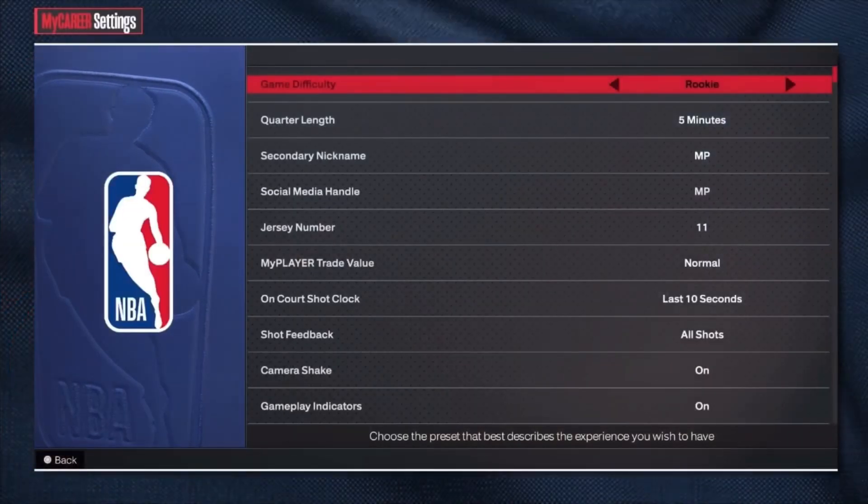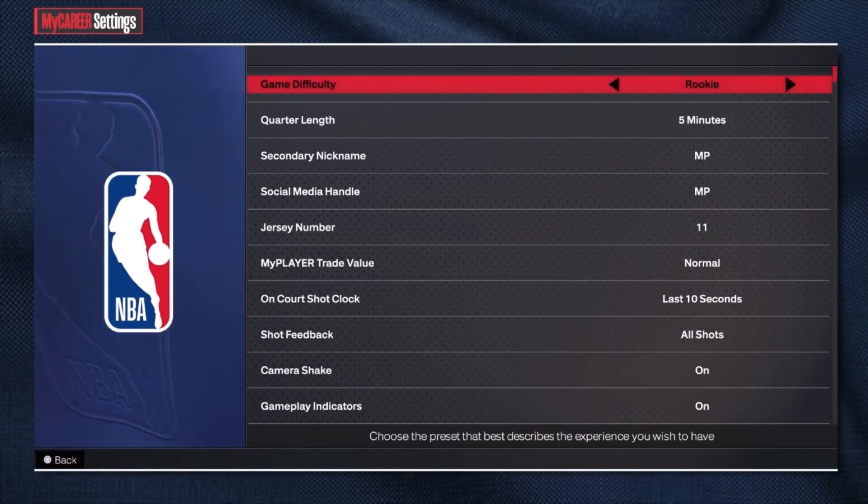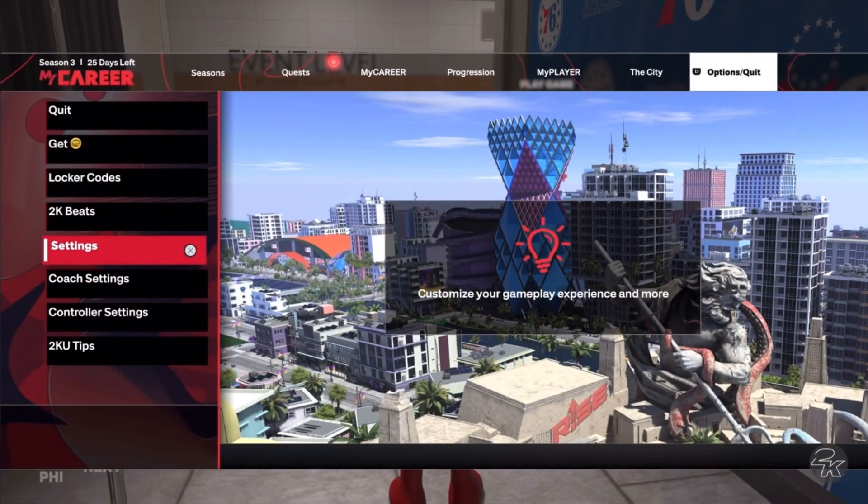First thing you want to do is put it on Rookie. That's the first thing — put it on Rookie. Five minutes, you're going to be good. That's all you got to do.